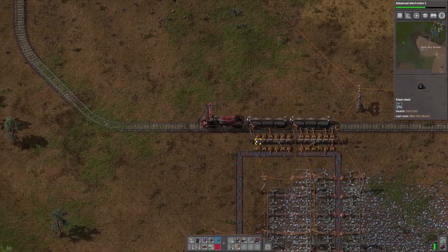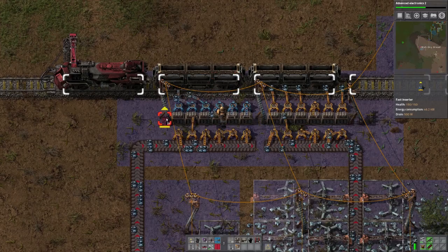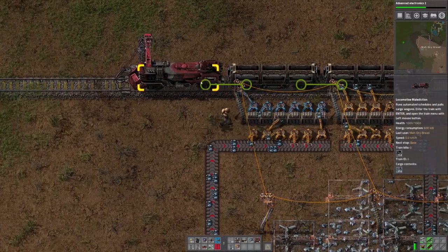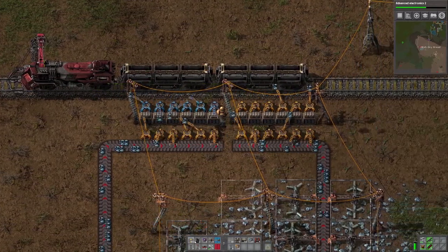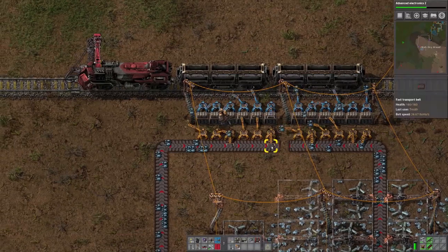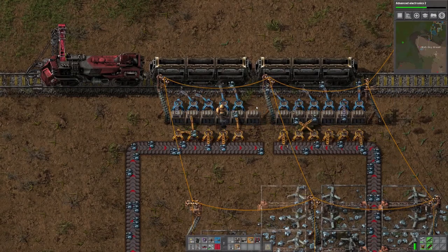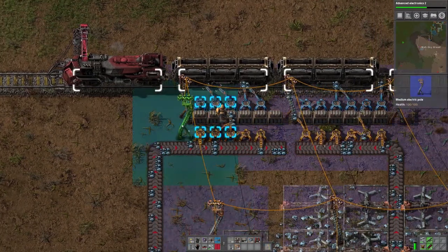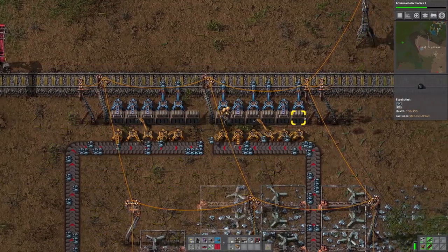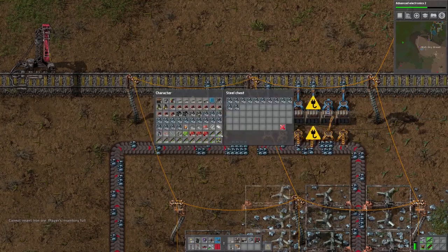The grenades are done — going into a chest. Gun turrets are going to be more complicated. They require iron plates, copper plates, and iron gear wheels. I'm really close to the plates but I need the gear wheels — I'm sure I can cannibalize those from somewhere.